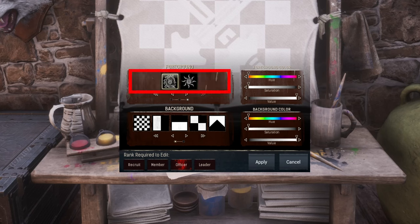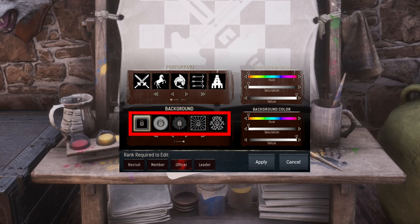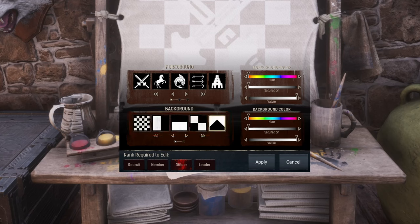There are also seven locked foregrounds, which can most likely only be acquired through the Bazaar or Battle Pass. Then there are five free and five locked backgrounds. It was said during the developer stream that there are plans to add more design options with future updates, which could be free additions as well as Battle Pass or Bazaar unlocks.